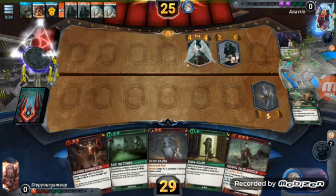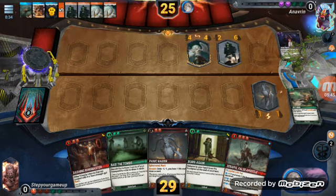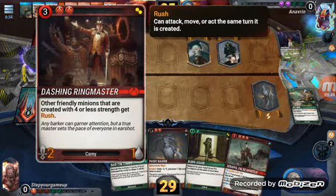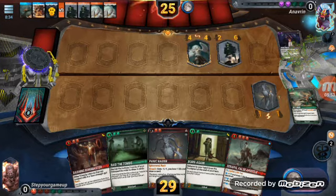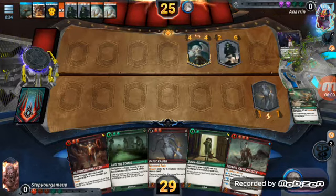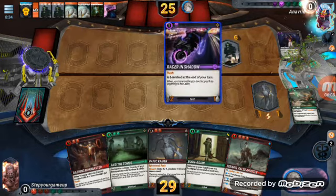Now I'm at six so I can actually put him back down. I don't care about that right now — I just want to draw, because now I'm going to start putting some red down and get at least five red down as fast as possible. I'm at about seven mana right now.